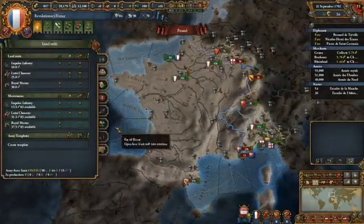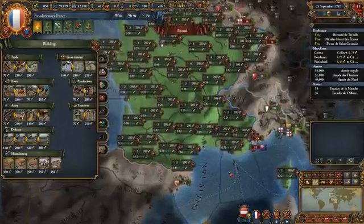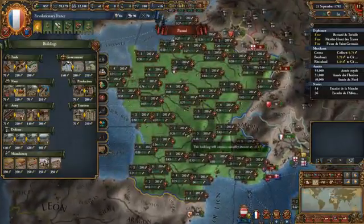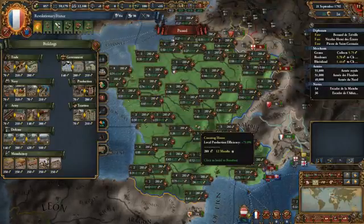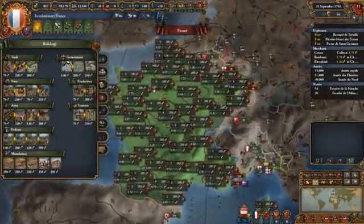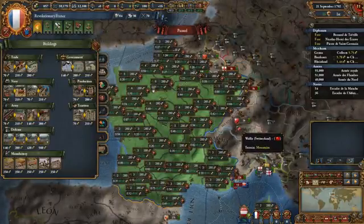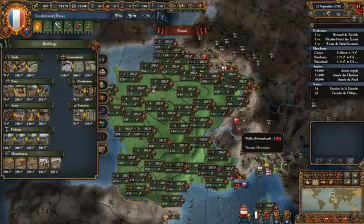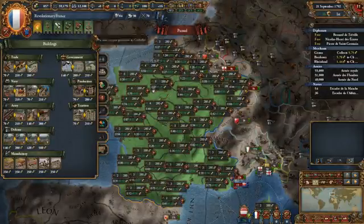How about economy? Let's talk about counting houses. Counting houses cost the same as conscription centers. On a province that has a good trade good or decent development, you're going to see anywhere from 0.4 to 0.7 ducats a month. You could build 30 counting houses. On average between that range, I calculated about 0.55 per house, so 30 counting houses is going to give you 16.5 ducats per month. That is an obscene amount of money.